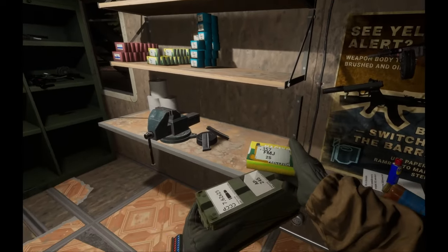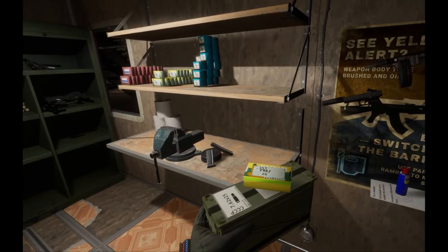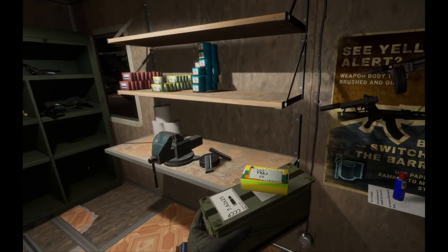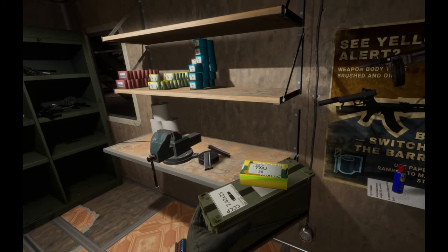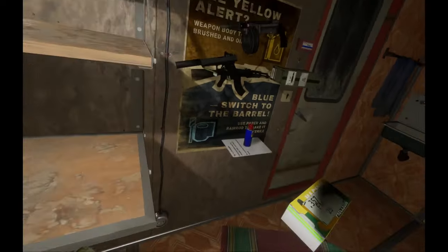So say I wanted this ammo box to float in the air - what I do is set it on the big ammo box, set it there for roughly about 10 seconds and wait. And then after about 10 seconds you should be able to pull away the big ammo box and it will float in the air. Like so.